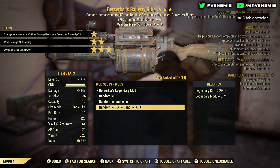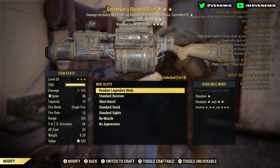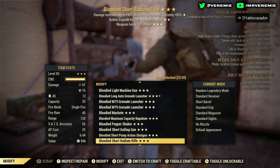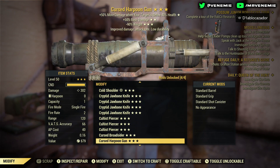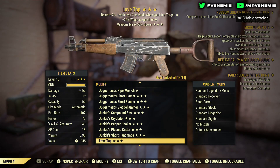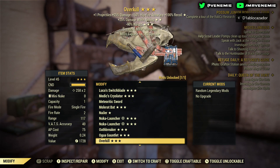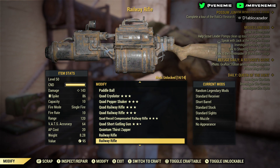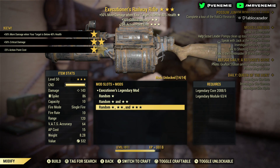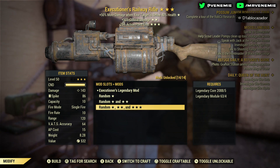Coming on to the next one: a Berserker railway rifle — plus 25 damage while aiming, weapons break 50% slower. It's not a bad two-star, but as you all know the railway rifle can't really be aimed with — it's more of a VATS-only weapon. So anything with aiming is kind of counterintuitive to the weapon, you could say.